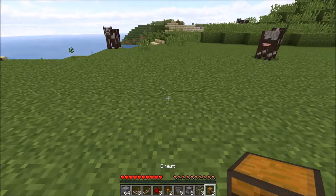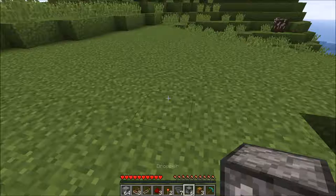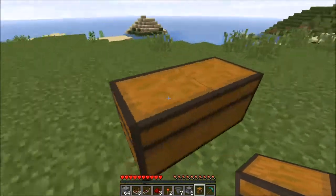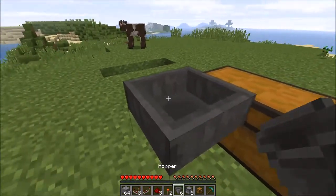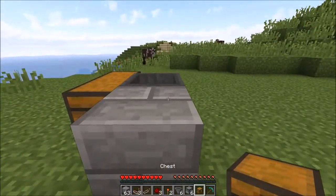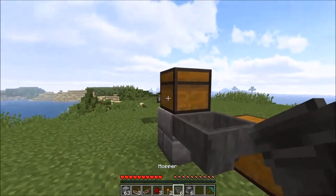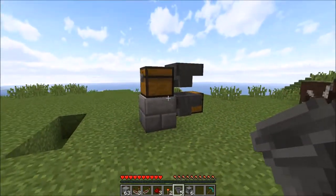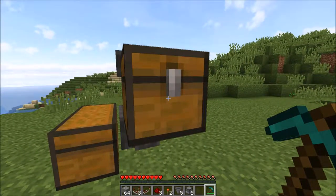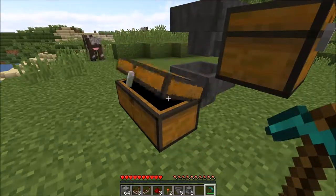Anyway, you get these things on your hopper, go ahead and do that. First thing first, you need to put down the overflow, or the spam-proof chest. A hopper pointing into it, a temporary block there, a chest on top of that, and a hopper pointing into that. This is the chest where you get your items, and that is the spam-proof.